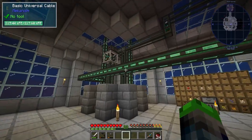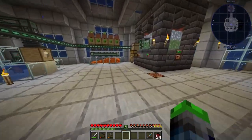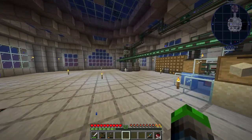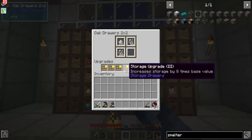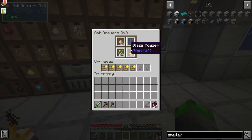Alright guys, so last episode we went ahead and set up this bad boy. Pay no attention to this cable, it's just a blast chiller working over here. If we have a look, you can see that it's powering it over here and we're making some obsidian. Super duper cool, so I've had that running for a bit.